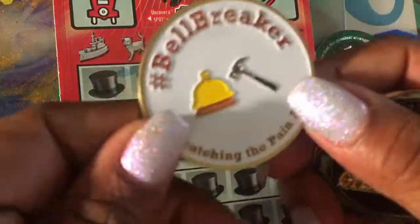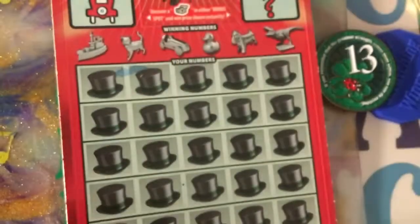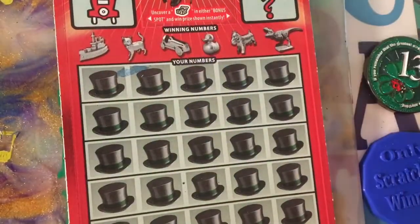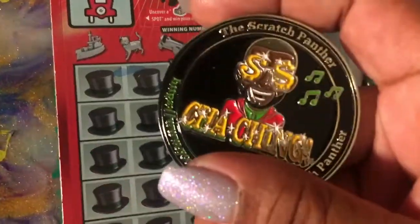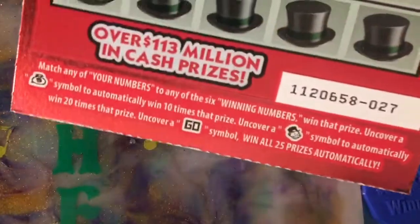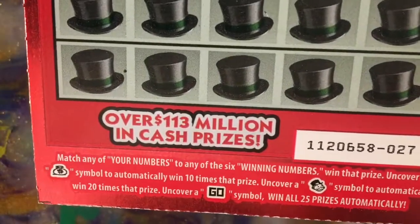Y'all ain't seeing the Bell Breaker? Yeah, I got that. Only Scotch and Winners and their chips. What I was gonna do here was use the Panther coin, because the ticket I got to scratch is ticket number 27, rolling with the Monopoly still.